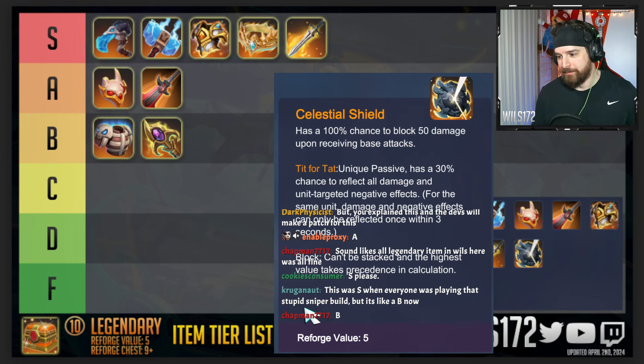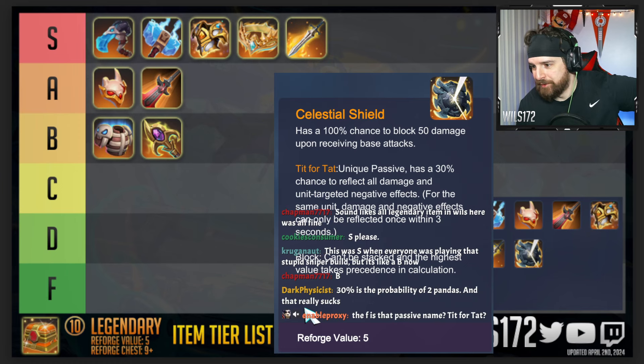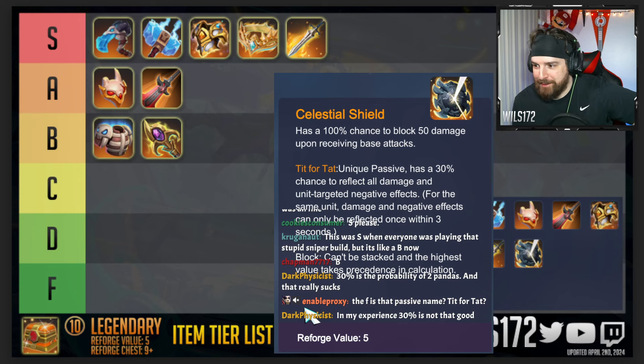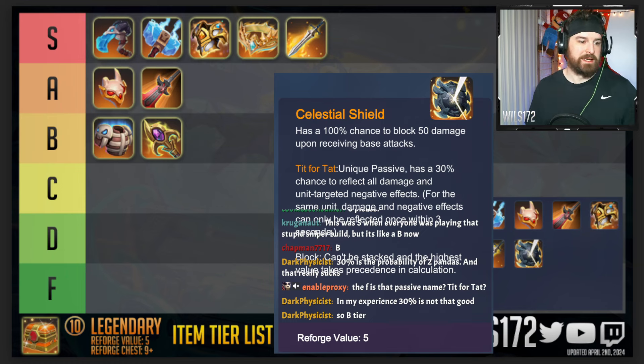The devs give zero input on my opinions — they don't know who I am. The 30 percent probability really hurts this item. The passive is called 'Tit for Tat.' I think Celestial Shield is slightly better than Judgment One in terms of impact, but only slightly, so I think it belongs in the same tier.